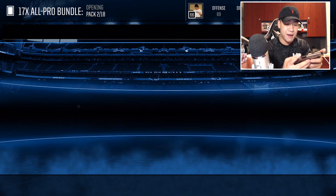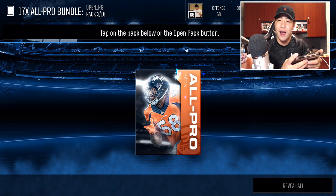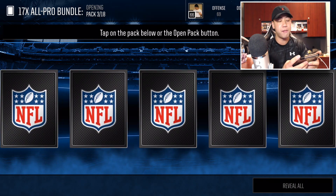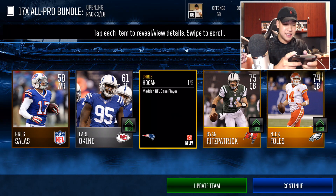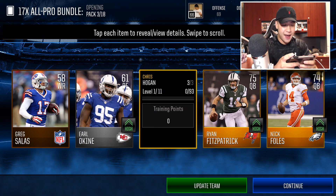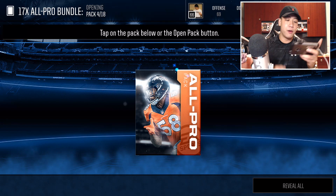Let's go back-to-back. No back-to-back elites in that pack, but that is all right with me. We opened up a 70 pro pack bundle and only got two elites. Hopefully we can beat that. We got 7-Eleven Hogan in that pack. Let's keep on rolling through this.